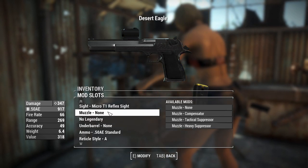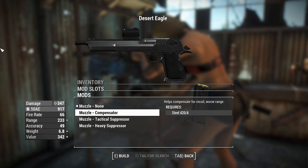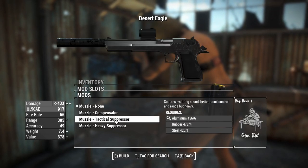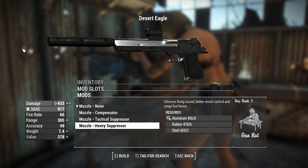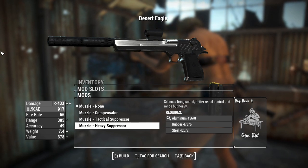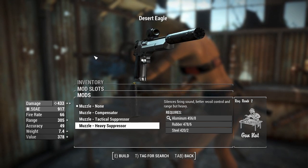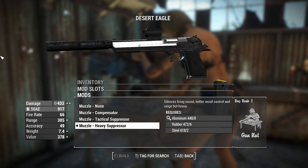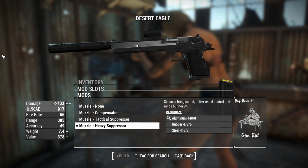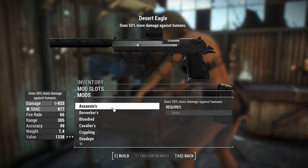You can put a compensator on to increase recoil control, a tactical suppressor, or a heavy suppressor which actually increases range because of the extra barrel space. It also increases the damage thanks to the Ace Operator perk - really good attention to detail in terms of how firearms ought to be working. So we have a really long extended Deagle here at 433 damage.